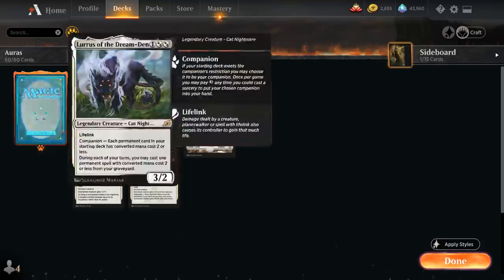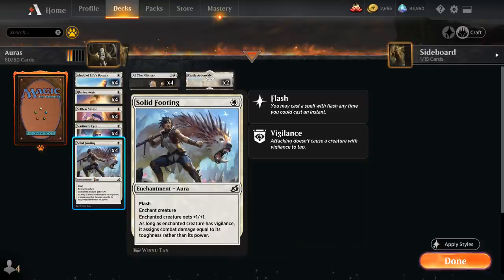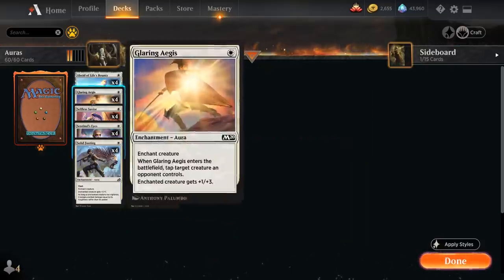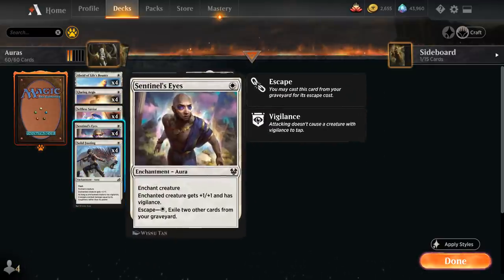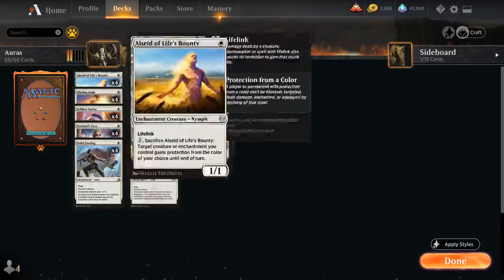At one mana, besides Alseid, we've got four copies of Glaring Aegis — a one-mana aura that taps a creature the opponent controls when it enters and gives the enchanted creature +1/+3, adding a lot of toughness. That works nicely with Solid Footing, a one-mana aura with flash — so we can play it at instant speed — giving +1/+1, and as long as the enchanted creature has vigilance it assigns combat damage equal to its toughness rather than power. Then there's Sentinel's Eyes, a one-mana aura giving +1/+1 and vigilance, which can also be escaped from the graveyard by exiling two other cards.